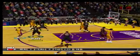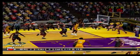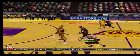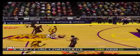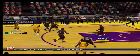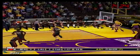Feeds it to Artest. Backs in. Shoots from 12. Doesn't get enough under it. Elevates. Fisher snatches the defensive rebound. Bryant spins. Passed it to Fisher. The pass to Bryant. To the right corner. To Bynum. The turnaround J. Nails it. Bynum made that one.